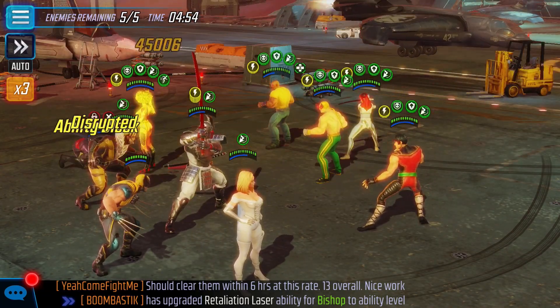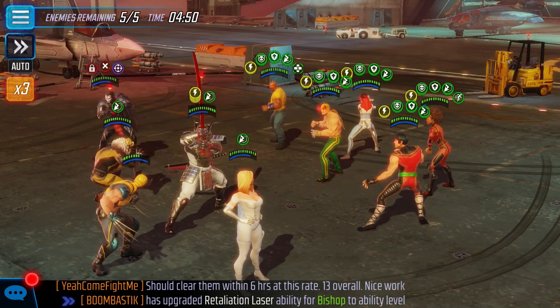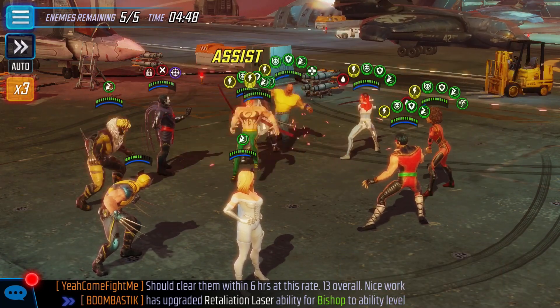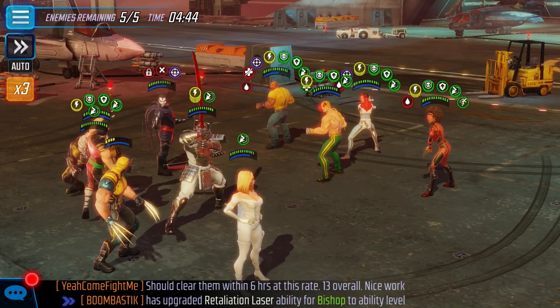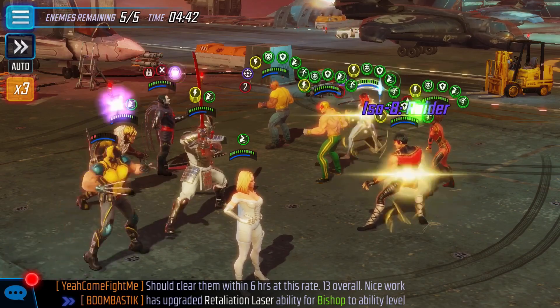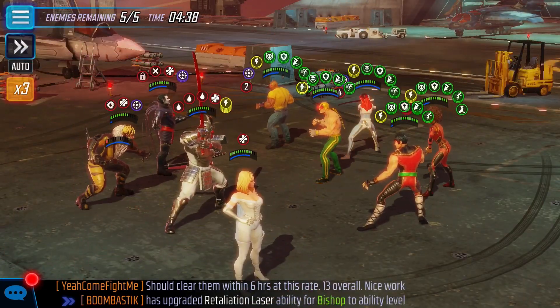We do have the three piece Weapon X, Emma, and Mr. Sinister. So if you've seen the video prior to this, I do the same exact attack layout that I did in the video prior to this. I do not have the T4 on Wolverine's passive. I think that is pretty crucial.